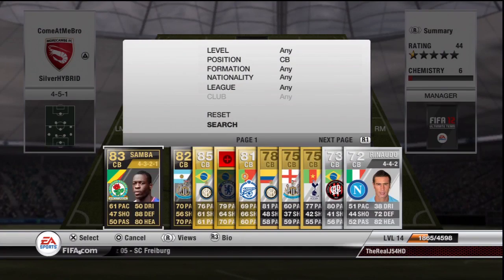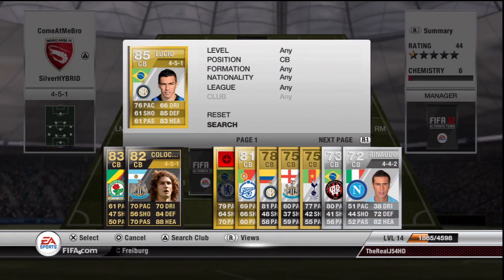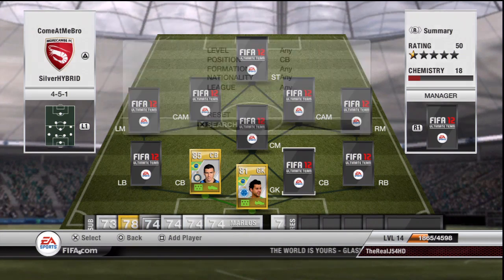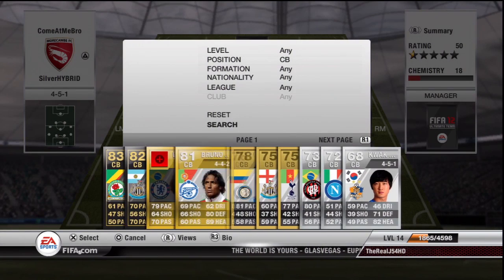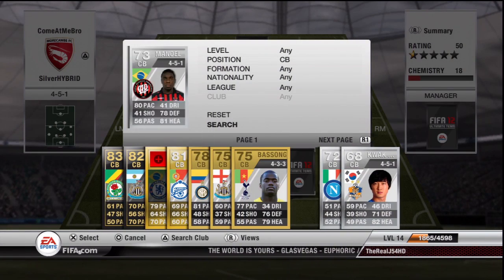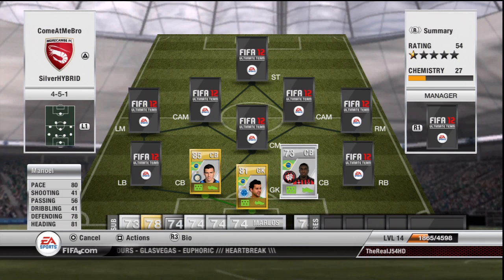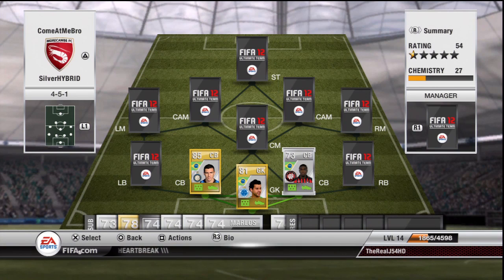The first centre back is actually Lucio. He's obviously a great player — you can't really say much more about him because a lot of people have played with him. The second centre back is actually Manuel. This player is quite expensive, around 30k or so, but he is absolutely amazing: 80 pace, 78 defending and 81 heading. That is absolutely amazing for a silver centre back and definitely, definitely worth the coins.